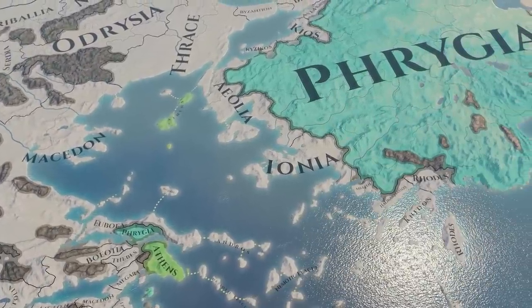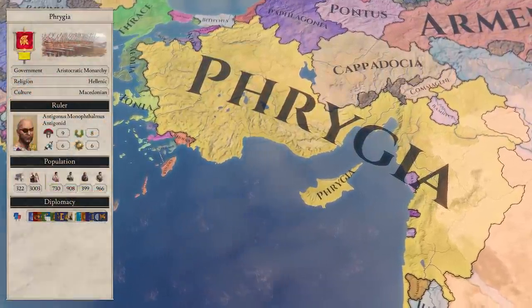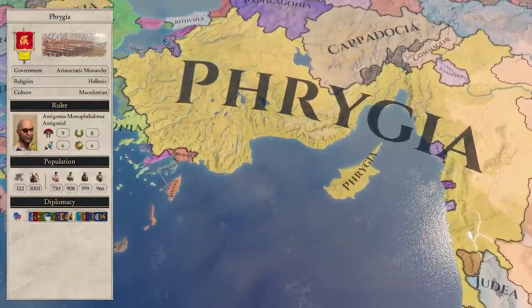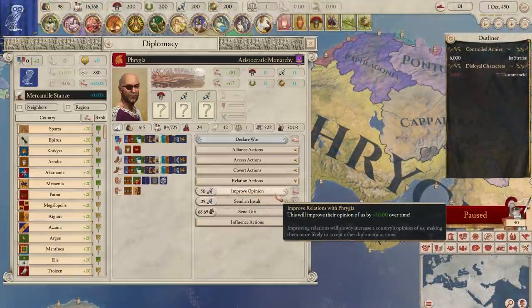Phrygia can only integrate Athens if Athens' opinion of Phrygia is 190 or more. This means if Phrygia were to use the diplomatic action to improve opinion, they'd be able to integrate you after just a few years. To combat this, you can straight up just insult them. This will give them a CB to attack you directly should they wish, but at least it will avoid straight-up annexation for a while.